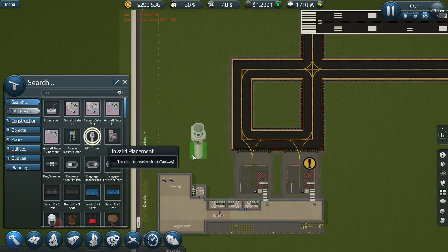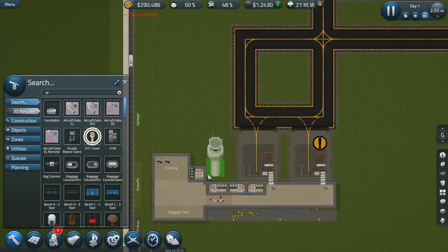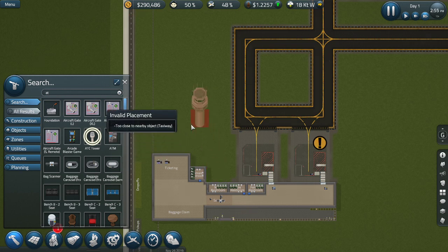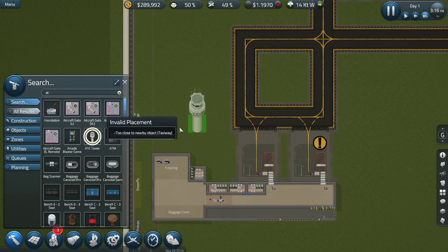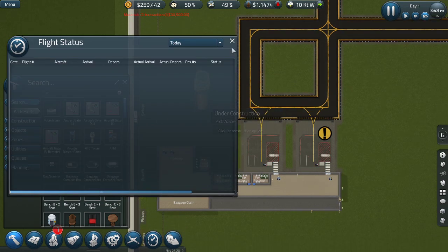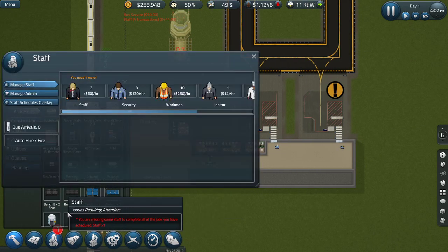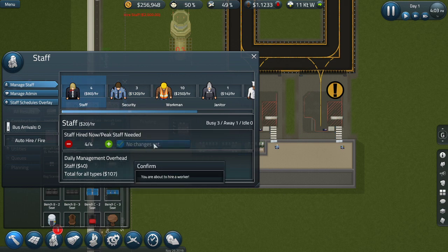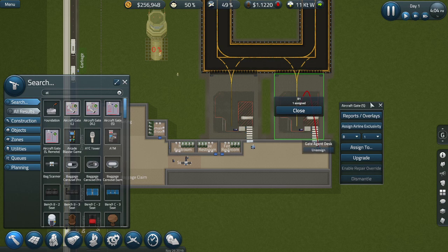I think what we want is probably this on this side - it could go up there, which is an interesting placement. I do need this. I'm not going to put it there so we can put in some toilets. This is new - goes in there. I can move this I guess. We still have time before the next day so I'm going to hire one person and assign them to this desk.